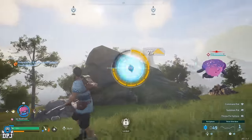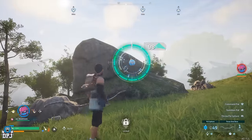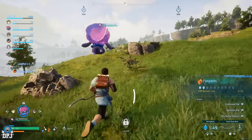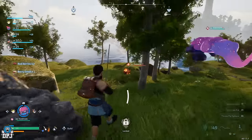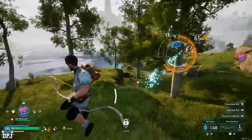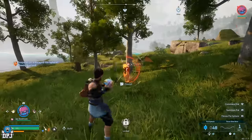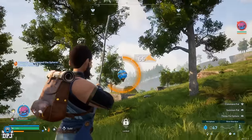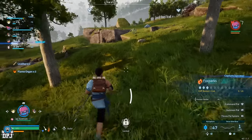All this method requires you to do is run around the starting area and capture pals. Believe it or not, this is by far the fastest way to earn XP early on. All you have to do is equip yourself with plenty of spheres, run around with any semi-decent weapon like a bow and arrow or a bat — these will just be used to reduce the health of those pals.